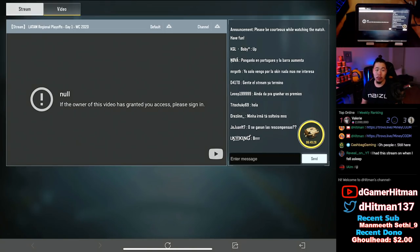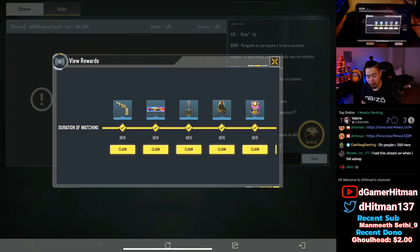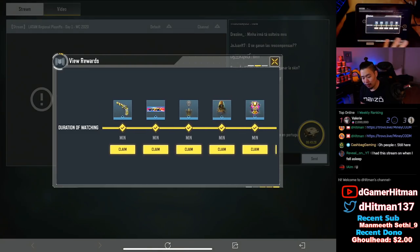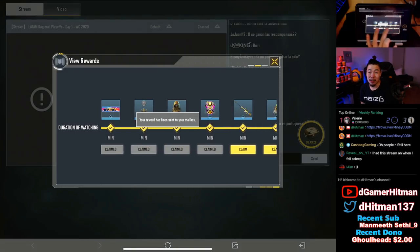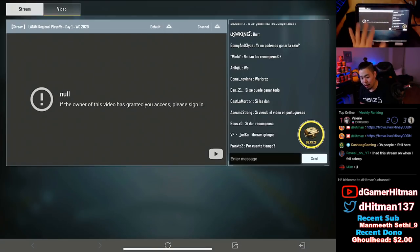Let me show you guys the rewards and give you some tips and tricks. Right here you'll see some cool rewards you can claim — I'll claim them all one at a time. The watch time milestones are 10 minutes, 20 minutes, 30 minutes, one hour, and all the way up to 240 minutes. Once you've claimed them all, they'll be in your mailbox, so make sure your mailbox is available. You can actually get some fantastic skins this way.